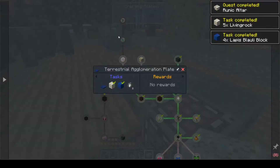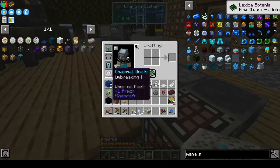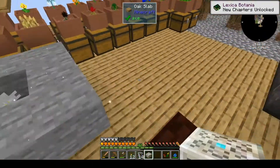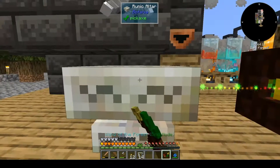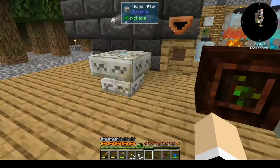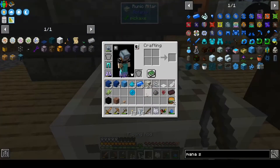There is our runic altar. We also need to make our runes — our first level of runes. I'd like to get to the agglomeration plate. Let's come over here, we don't need to put it that far away. Let's make sure it is aimed in there. Then yeah, let's start making this stuff.